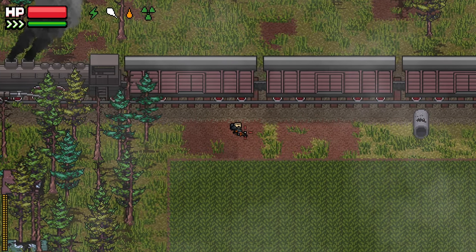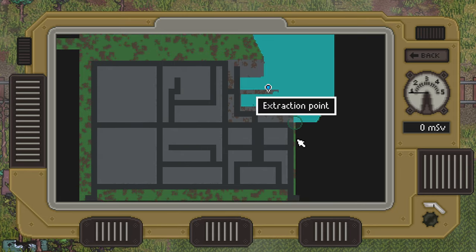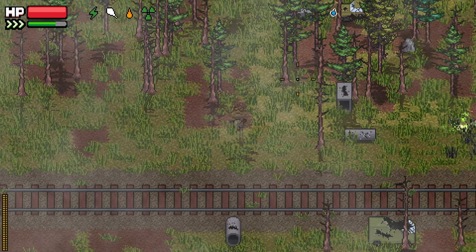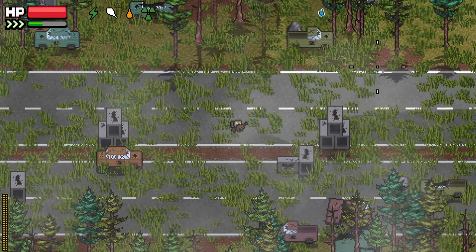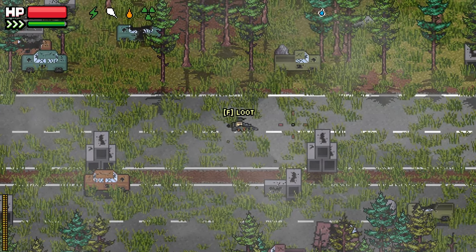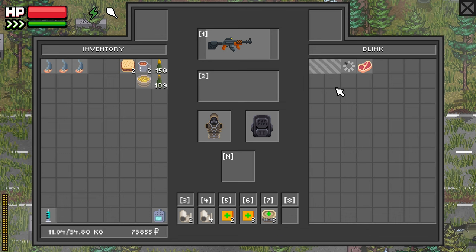All right, we're in Industrial. We've got to go right up there. Extract is really close, which is nice — we don't have to worry about running too far. We don't have to go into that radioactive train area with all the cars and the blinks.